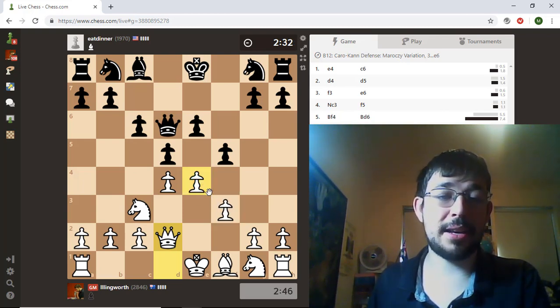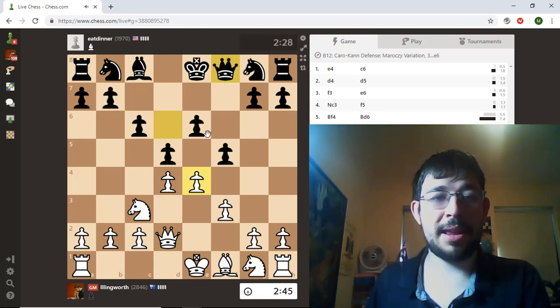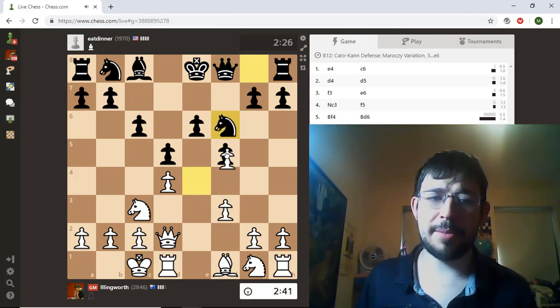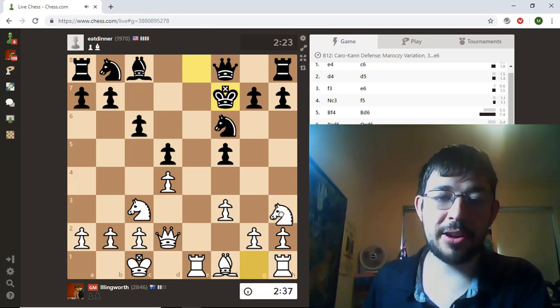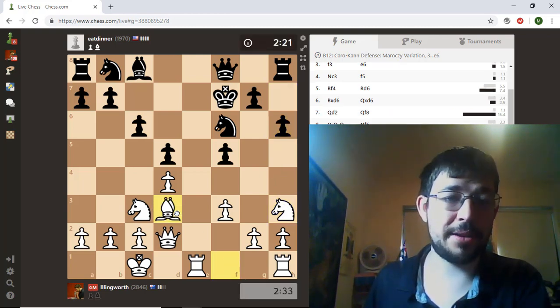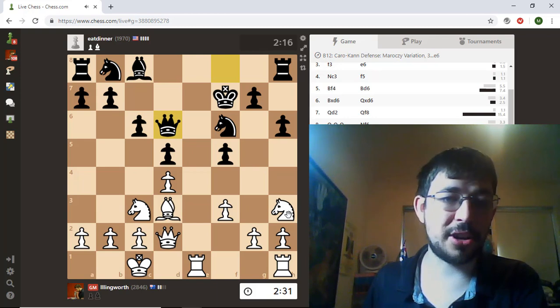The nice thing about keeping the tension against an amateur player is that it means they think quite a bit, and that can make some mistakes, like Qf8 for example. So I'll just continue my development plan, and maybe now I'll think about taking, because I have rook e1 to get an attack on e5 with the king. I'll go knight h3 to keep the initiative with knight g5. If h6, I can play Bishop d3 and just develop normally. If he goes g5, maybe I'll try to open up the position somehow.